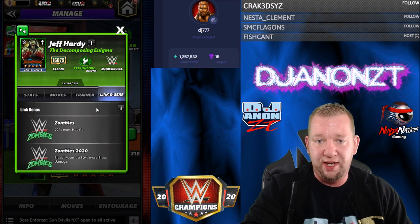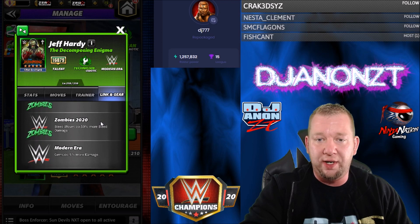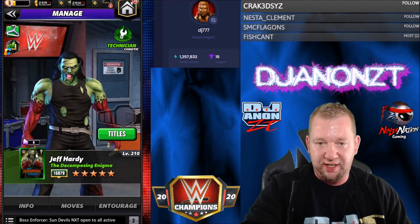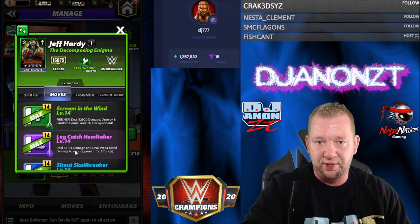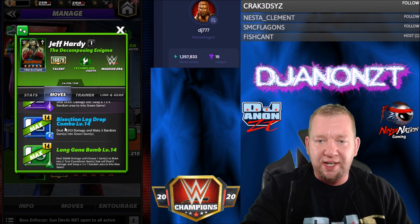He's got a Zombies link for more health, Zombies 2020 for bleed damage, and Modern Era 5%. And we didn't check what the four and five star moves were. The four-star move is the Bisection Leg Drop and the five-star move is the Long Gone Bomb.